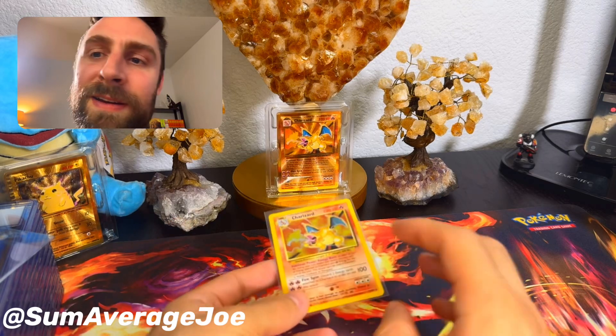So, if this does grade at a 10, it's a $10,000 card. I've seen it as high as $12,000. This is the Charizard Unlimited — so after the first edition set and after the Shadowless set, this is the Unlimited version. Still, PSA 10 of this bad boy is over $10,000. Now, it does drop off — if it hits a 9, we're looking at about $1,500, which isn't bad.